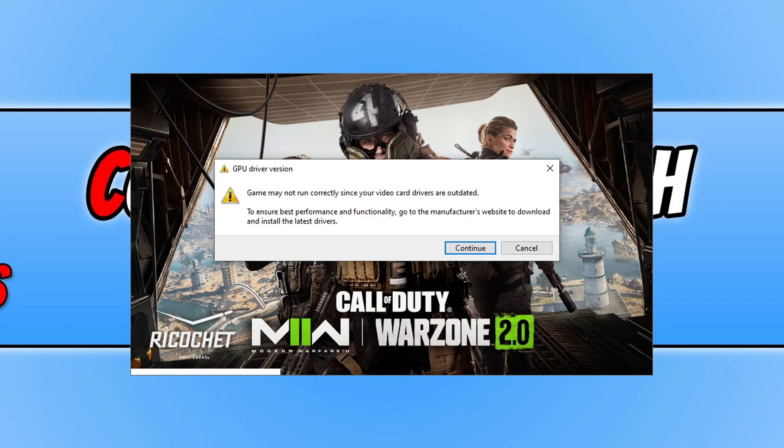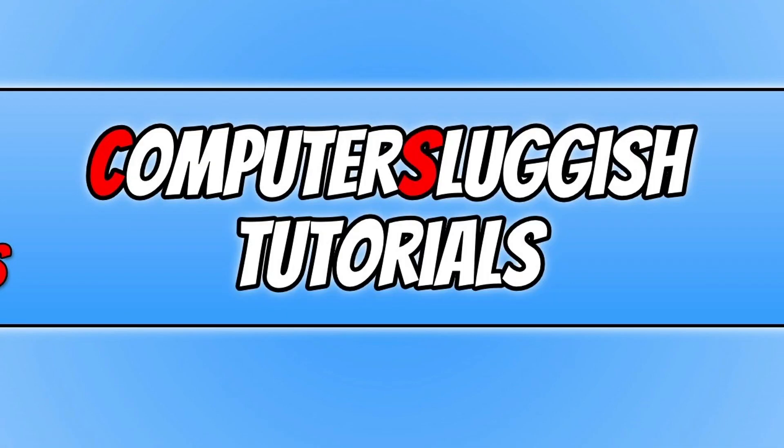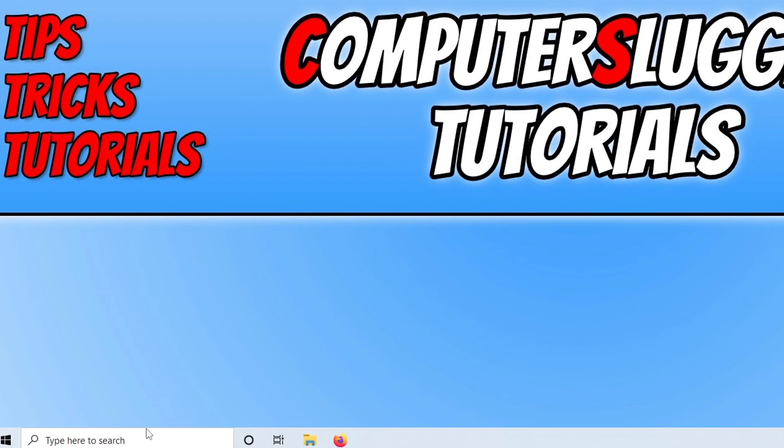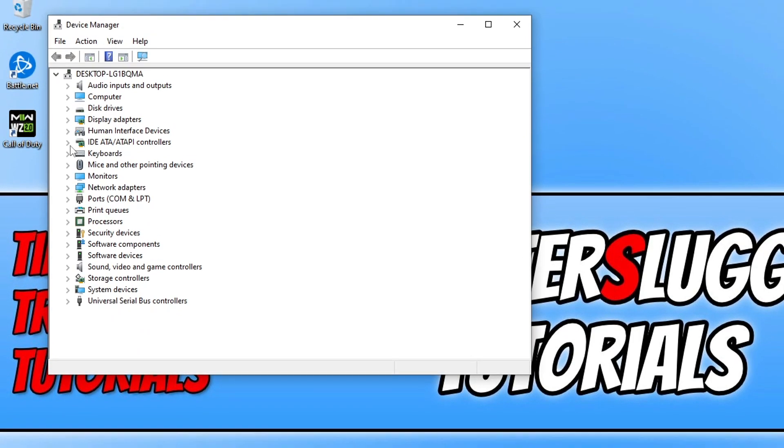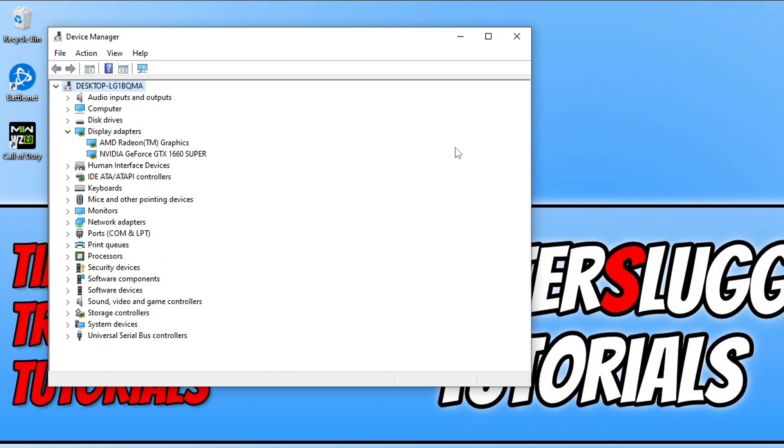So the first thing that you need to do is just close down this message. We now need to right click on the start menu icon and then go to Device Manager. Next you need to expand Display Adapters and figure out what graphics card you have in your computer.